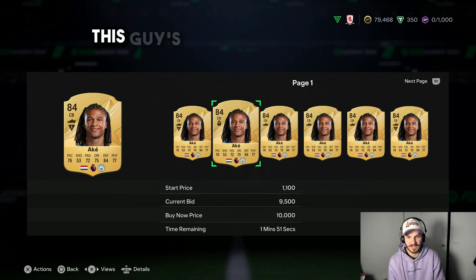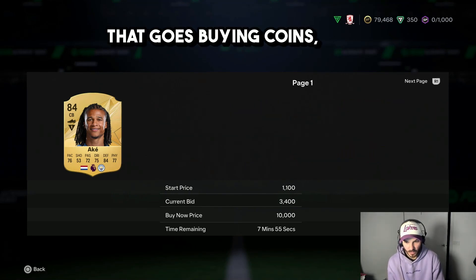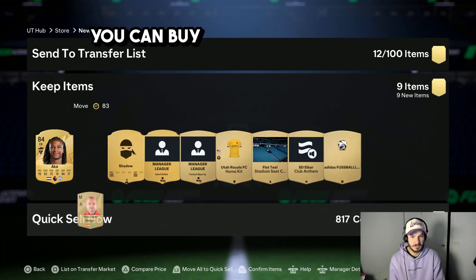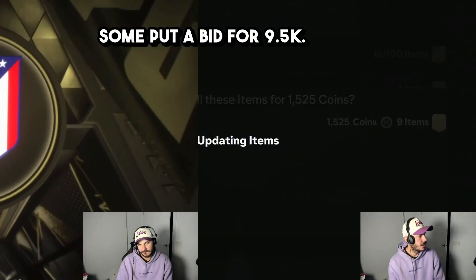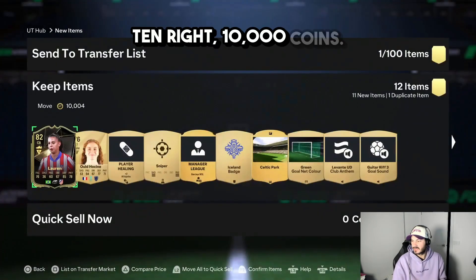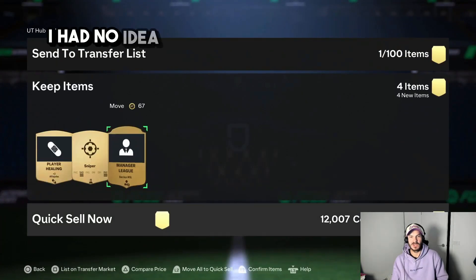9.5k — this guy's buying coins already! Someone put a bid for 9.5k. In-form — you can buy it for like 4,000 but someone bid 9.5k. Bang, 10k! 10,000 coins, cha-ching, let's go. I had no idea that was going to be an in-form, I was tripping!